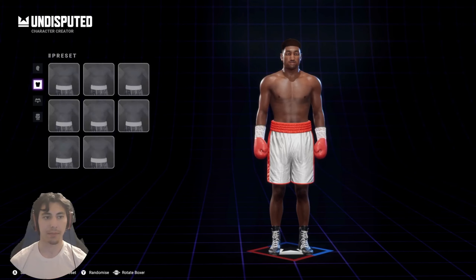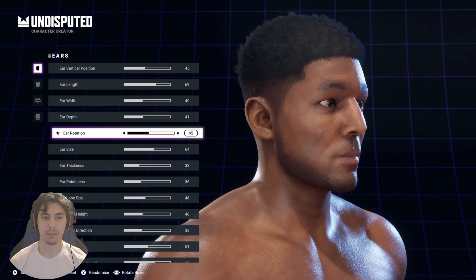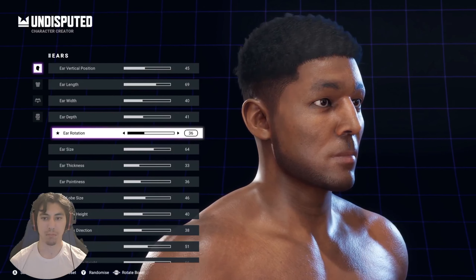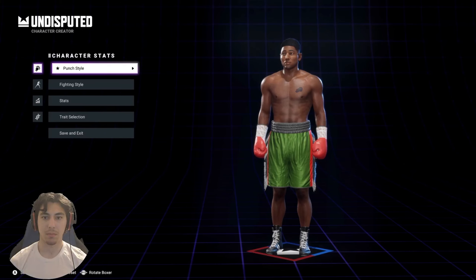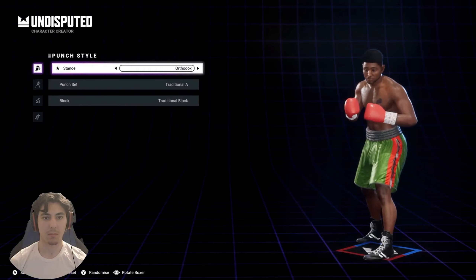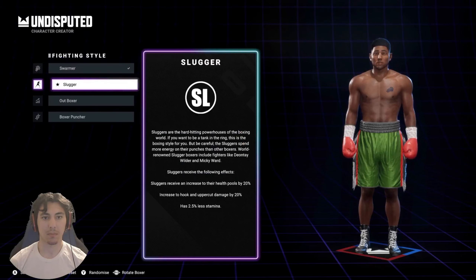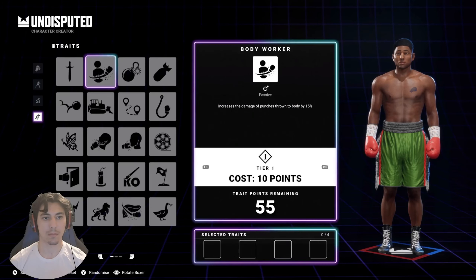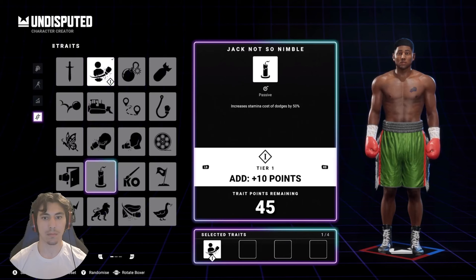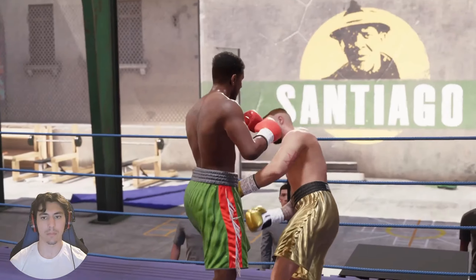I'm excited for this character creator! You can make your mark with extensive customization options including your fighter's look, movement, and outfit. You can also select exactly how you fight, making your in-ring skills as unique as your look. Choose your punch and fight style, assign stat points to the areas you care about most, and select from a variety of traits — like increasing your power or getting a second wind late in a fight. Oh nice!